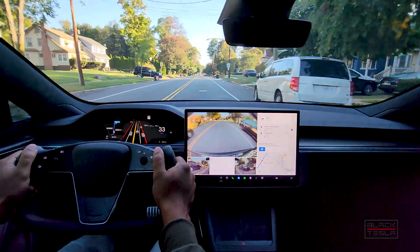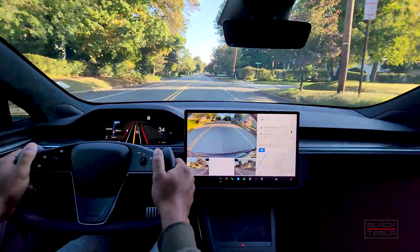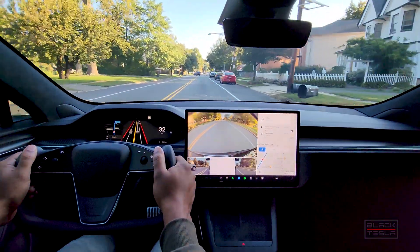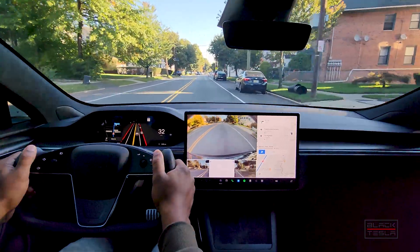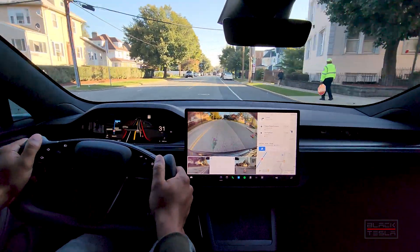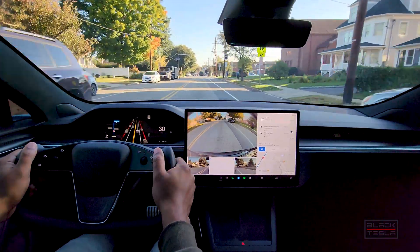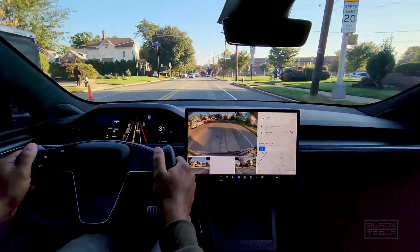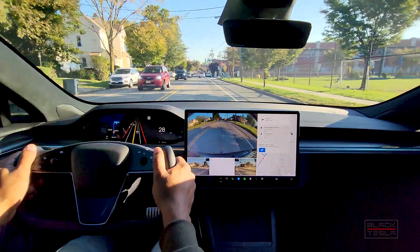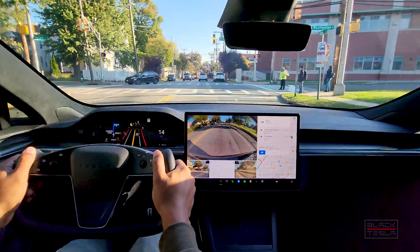This is how FSD Beta should be driving, and this is the expectation I'm holding it against when I make my critiques. On certain builds — all the way back to 10.6 — we saw the good behaviors, especially in that first right turn where it took the good mile-an-hour. If you're driving 25 miles an hour making a turn like that, it should be no less than 13, maybe 14 miles an hour, to make it smooth and comfortable. Any slower starts to impede the progress of cars behind you.